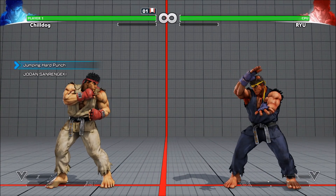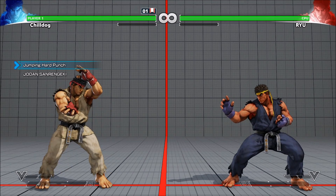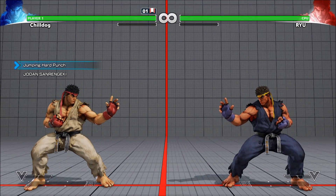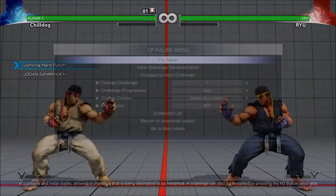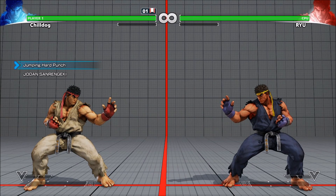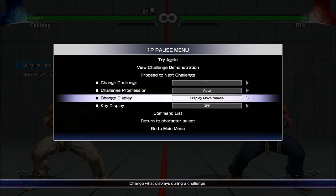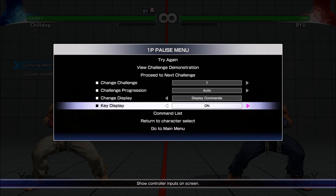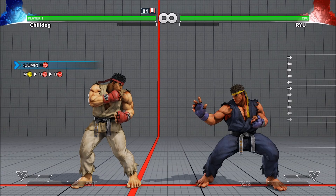You can see I already have done Ryu's but I'm gonna run through his again and then probably do someone else's. First thing you'll notice is it has the move names, and I never know what moves they're called. I have no idea what Jodan Son Rengeki is, so if you can set it to display commands - and I'm also gonna turn key display on - so now it'll actually show how to do the move, which I kind of like.